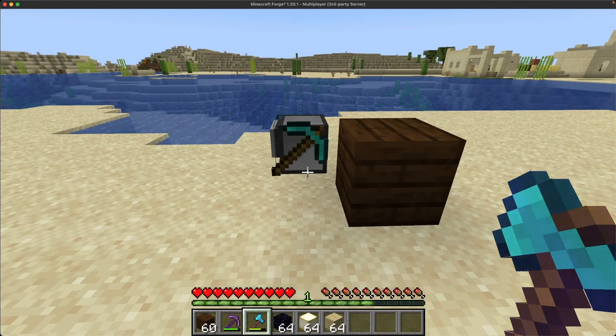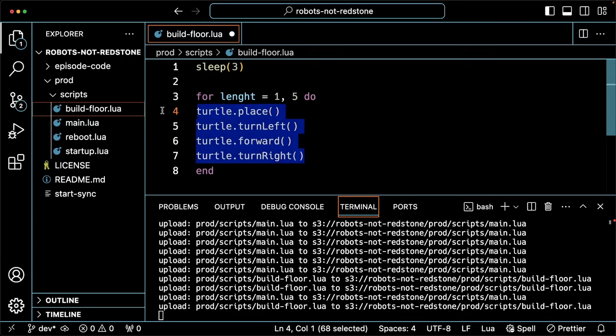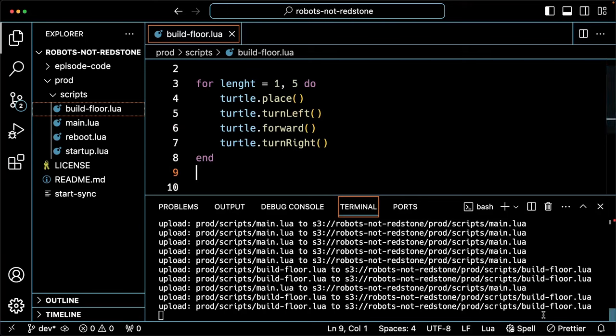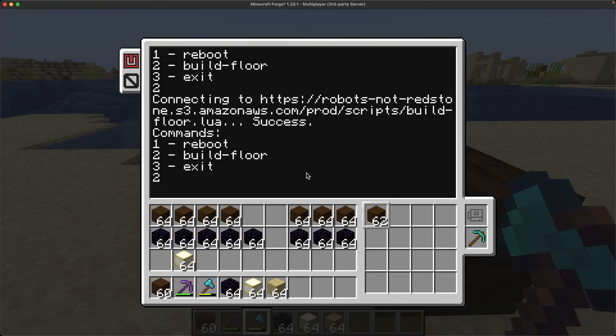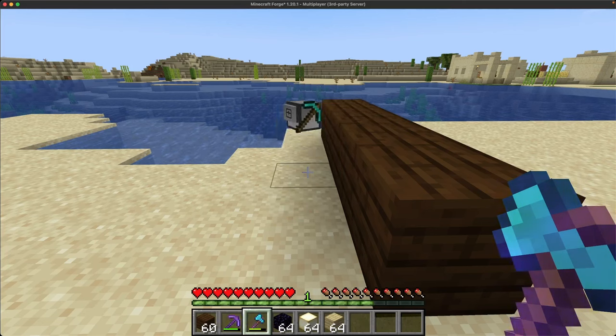Now I just want to repeat that same thing over and over again for however long we want, so we're going to go back to our editor and put this in a for loop. For length equals one, and we'll go five steps for testing — do, and then end. We'll tab it over to look nice. Now we should see it go. Back to the game — run build_floor — and watch it go: one, two, three, four, five. Then it moves over one. That's our loop working.